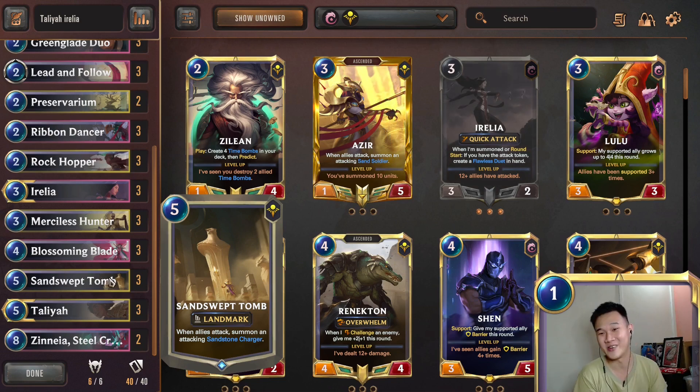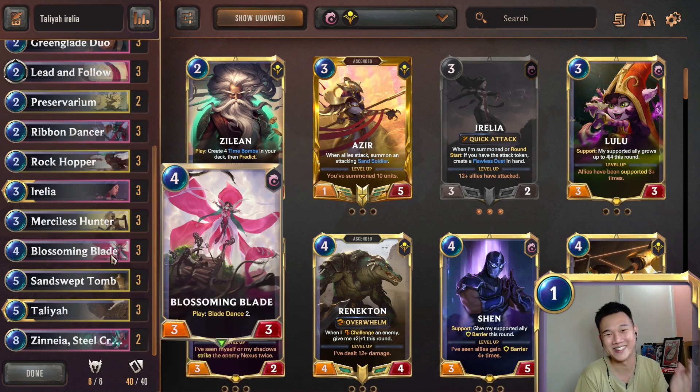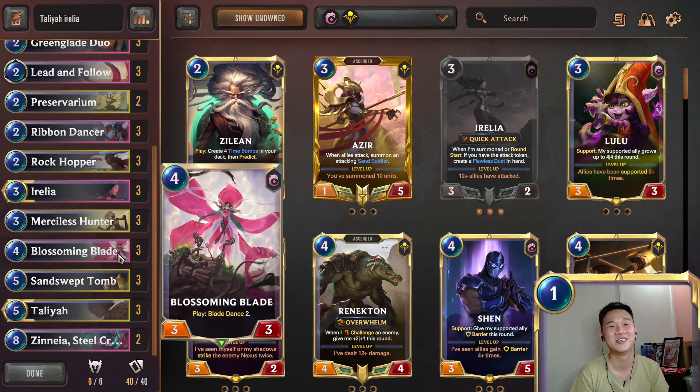This is actually quite crazy — being able to create a lot of sandstone charges. In my gameplay you will see that my Irelia died and my Thalia also died, but I still managed to win the game because what is most important in this deck is the Sand Swept Tome and all the blade dancers. As long as you have this tome and your blade dancers, you are good to go. If you're interested in this deck, you can find the deck code in the description below. I hope you guys enjoy the gameplay.